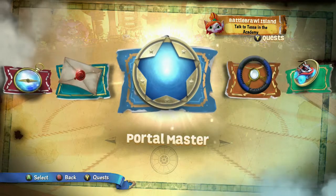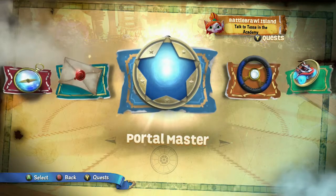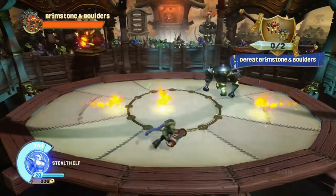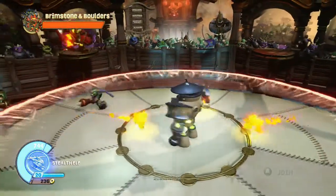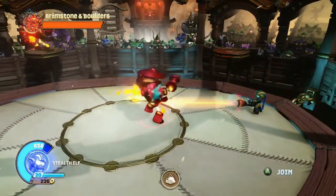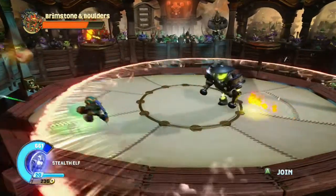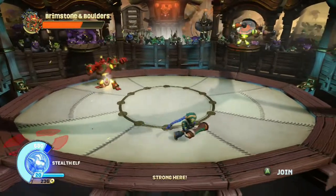I'm back, and I've got Stealth Elf and the Stealth Stinger on the portal. I'm at Battle Brawl Island, ready to show you the attacks of Stealth Elf. Stealth Elf is kind of a simple character — she boils down into three basic attacks. The first is her most basic attack called Dagger Cannon. It's a cannon that shoots daggers — basically a Gatling gun. If you hold the attack one button, it'll shoot these daggers at the enemy, and you'll be able to move around a little bit, though kind of slowly.